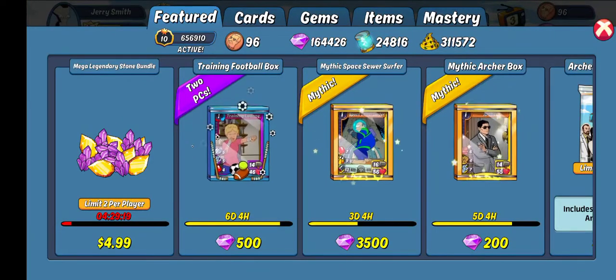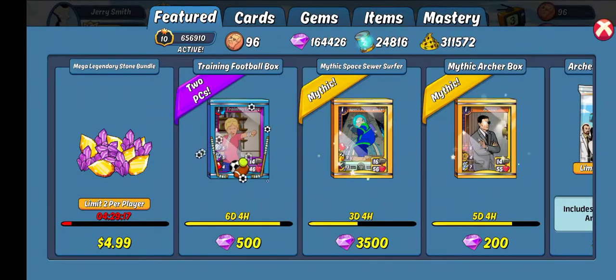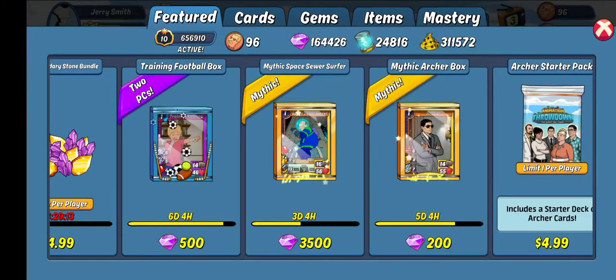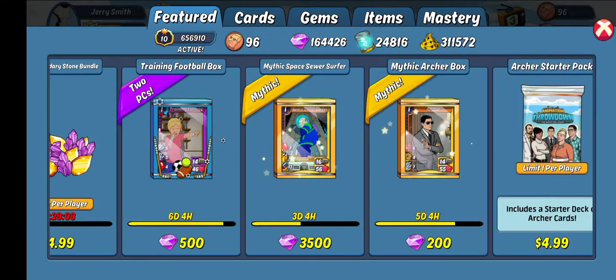To get started, I'm going to hit a few of these boxes. First, we're going to start with the Mythic Archer box. That's for two reasons. One, I want the rest of the stones that I can get so I can start to do one more pull on my Mythic Legendary Power Stones.